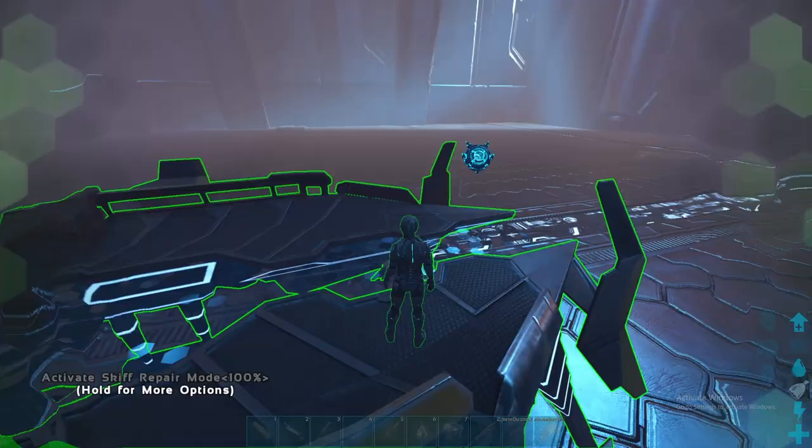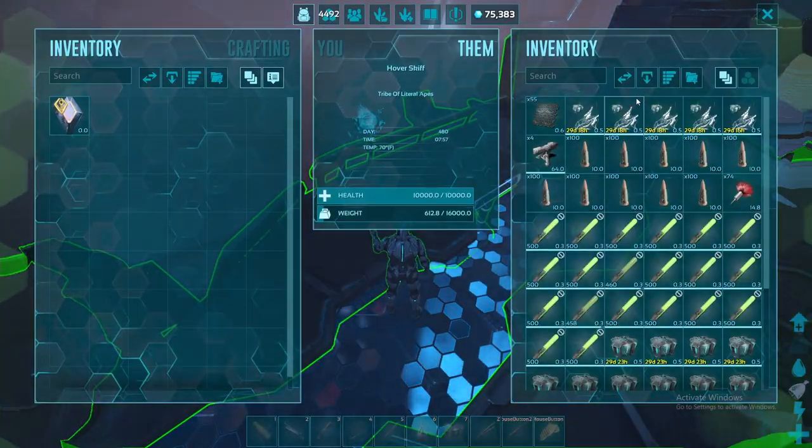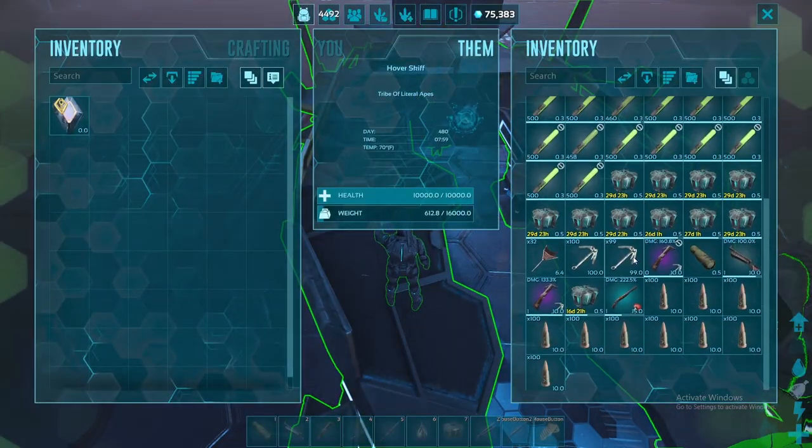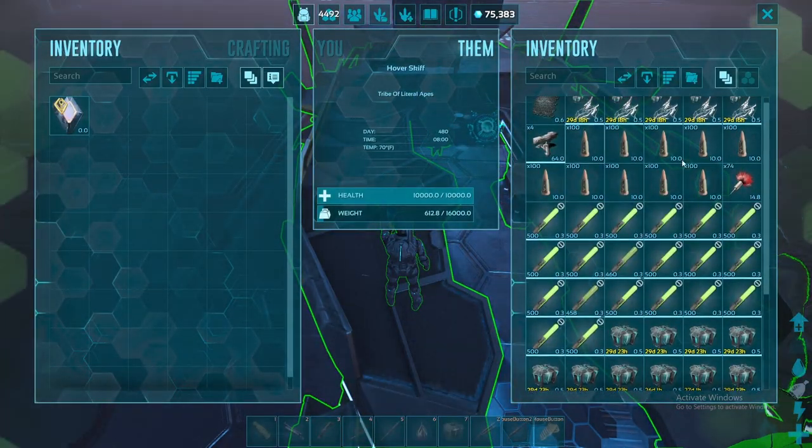It's been a few hours and we finally got our cloned wyverns and have all our stuff to tame the Noglin. The first one I'm just gonna use grapples and a crossbow and just bring it back to make sure we don't need a skiff — I don't think we do.